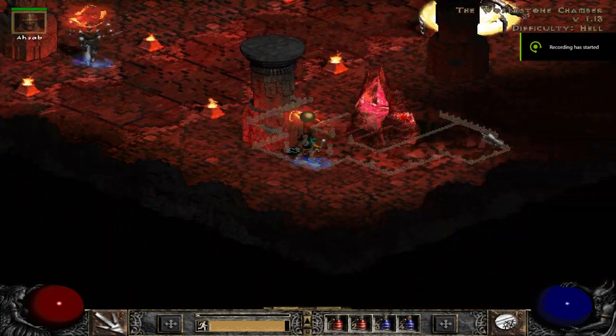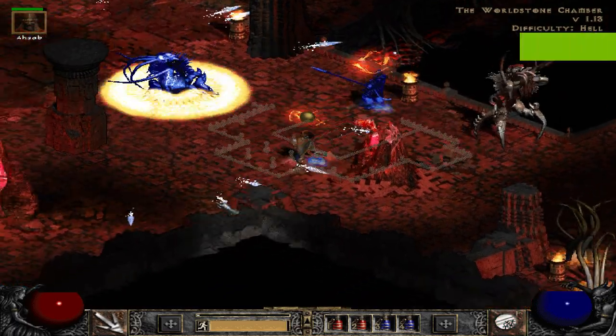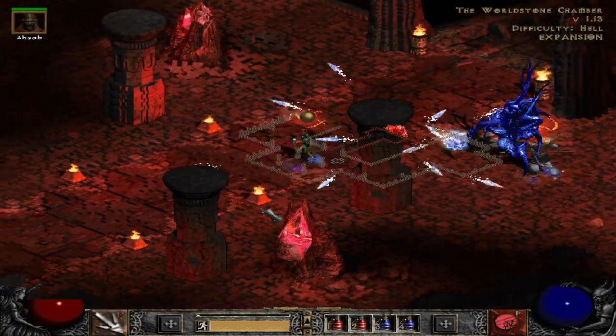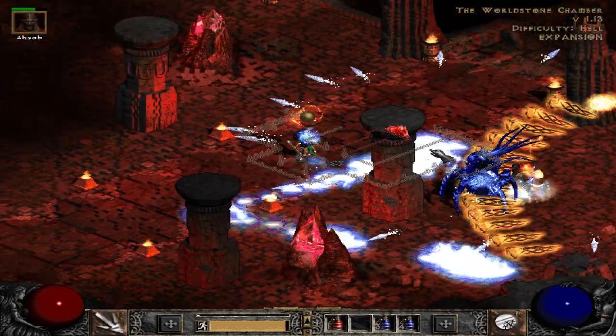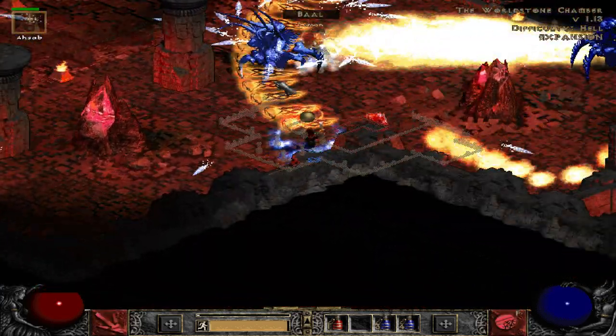Hello everybody. Today we are taking a look at the top places to find Tal Rasha's Lacquered Plate, Tal Rasha's armor piece. This is a fantastic piece for the Sorceress — arguably one of the best items for Sorceress, although there can be some great rune words and other unique items.